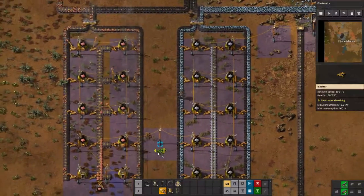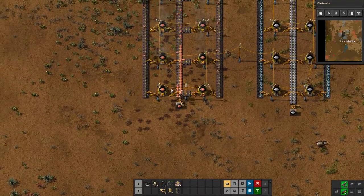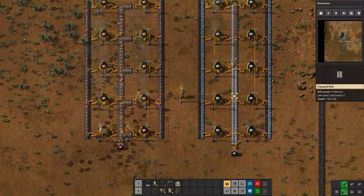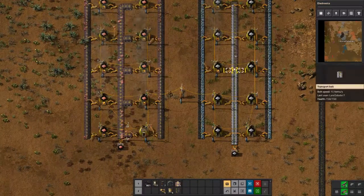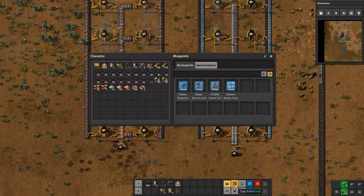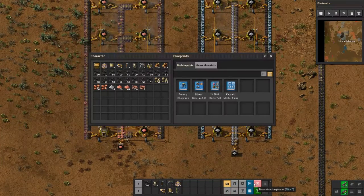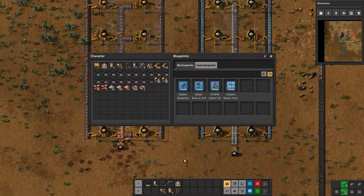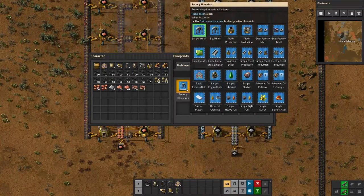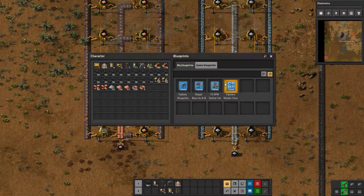I pulled down some blueprints for basic factories — basically what you're going to want starting off. The way you use blueprints: push the B key by default to open your blueprint area. You can make your own using the tools — copy, paste, toggle, add to blueprint with Alt+B, select an area. You can also download them. I think it's called Factorio Prints or something like that — if you Google 'Factorio blueprints early game' you'll find some pretty good stuff.